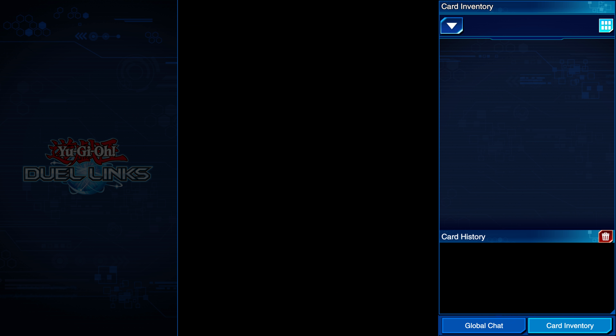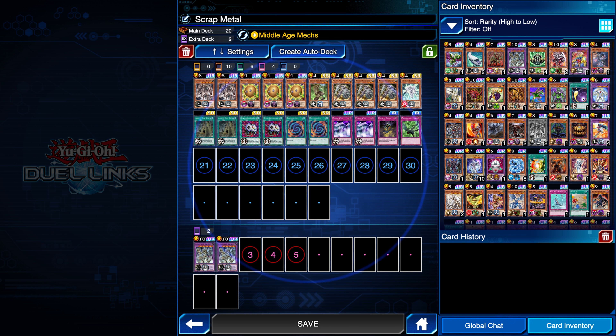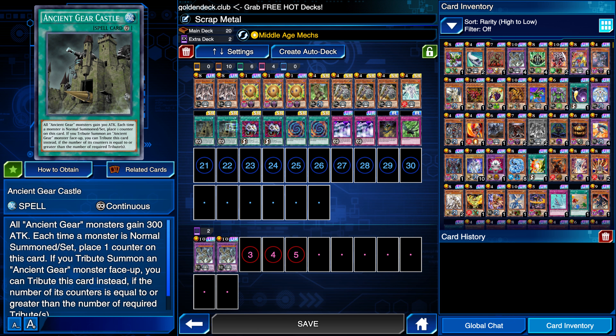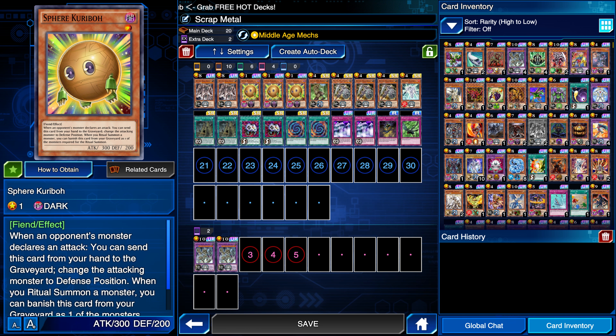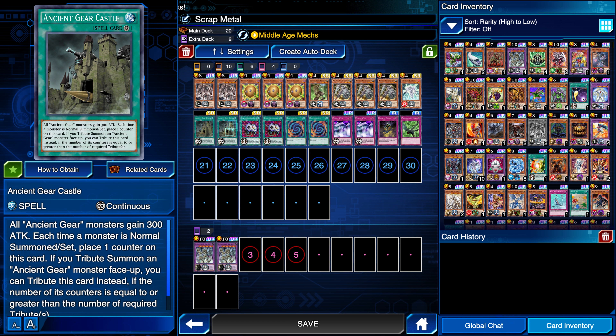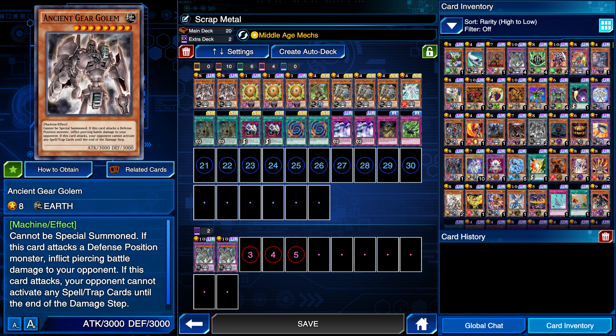So the cards that you would usually need - I don't have all of them, such as Sergeant Electro; I only have one. Basically what we're going to do is use the Ancient Gear Castle as well as the Middle Age Mechs skill, which will give us another Ancient Gear Castle. We're going to start with Enemy Controller, Sphere Kuriboh, Curse of Anubis, and Windstorm of Etaqua in order to get enough counters on there to tribute summon Ancient Gear Golem.